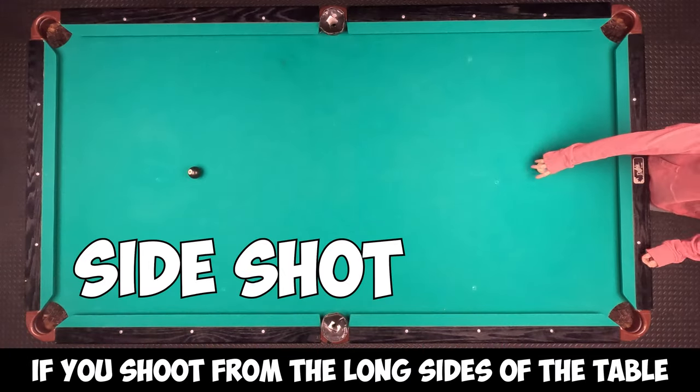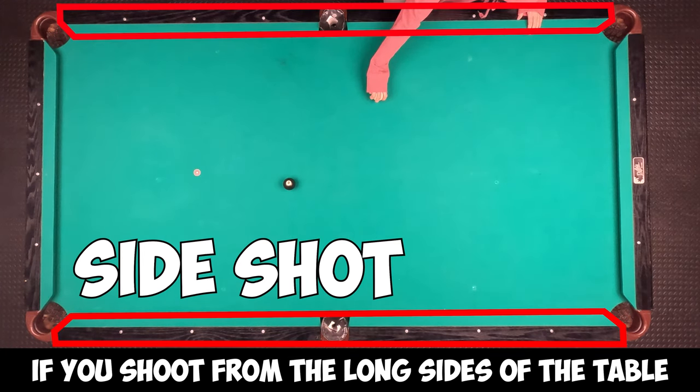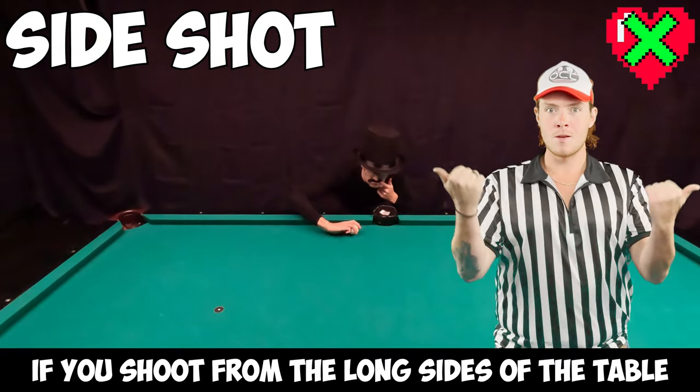Side shot: shots can only be taken from either short end of the table. If you shoot from the long sides of the table, you lose a life.